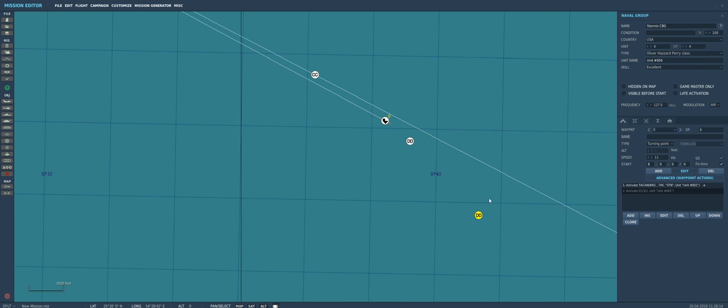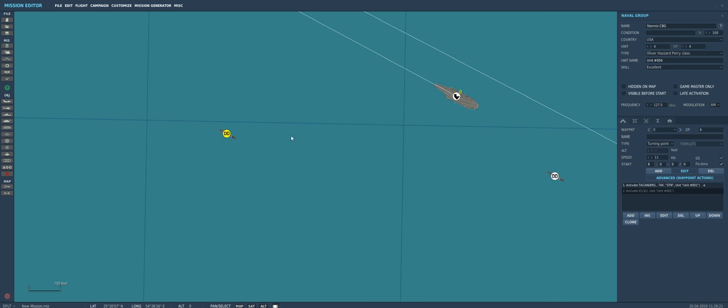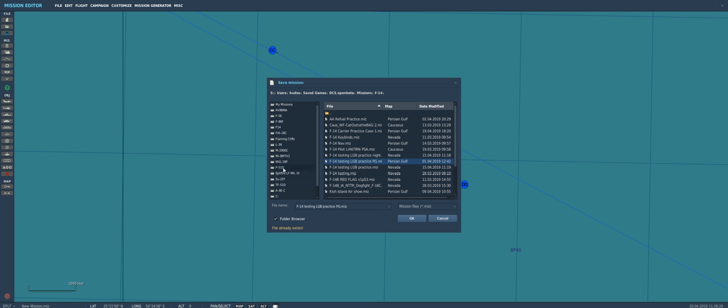For grins we'll add a fourth ship to this carrier battle group. Now we'll go ahead and save. It's very important to save periodically and often when making missions in DCS — you could have issues with DCS locking up and crashing, or accidentally overwrite the mission. I've accidentally nuked an hour-plus of work before, which is painful especially when guys are waiting to fly. So we'll save in the multiplayer server folder.